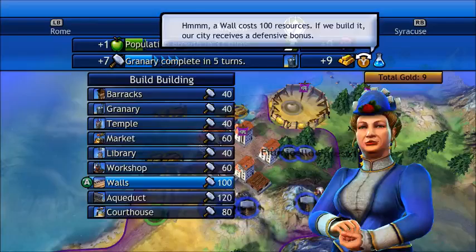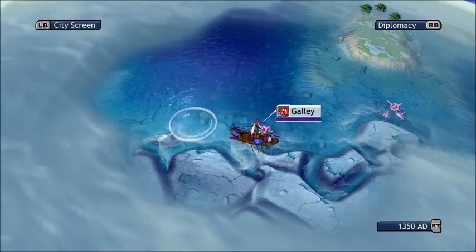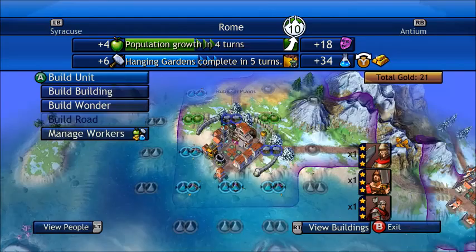I think I'm gonna have to re-change what I'm doing. Actually, instead of granary first, after we finish the granary we're gonna do workshop, as that will give us more production and then that will speed up our temple, our market, and our courthouse — or how long it will take them.